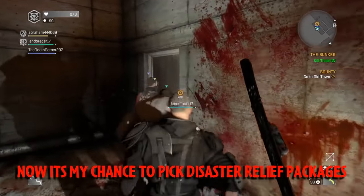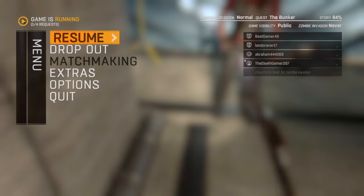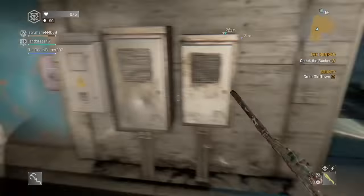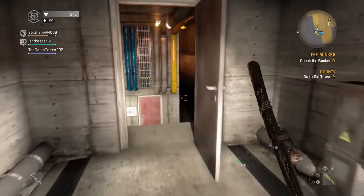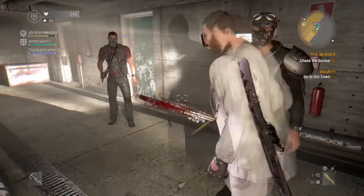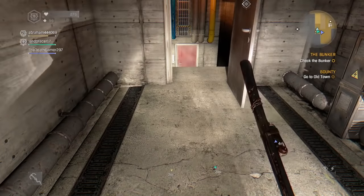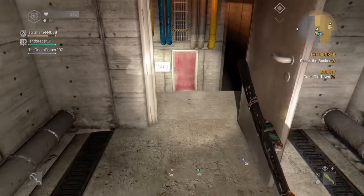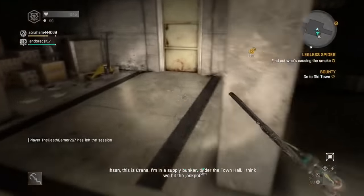Now we are at this place again — we kill that guy. As I told you, we have to do this mission again. This time the session owner is DeathGamer; he is holding the session. Now what we're going to do is go to that specific location — nobody enters that place yet. Remember that's the spot we have to stand. As soon as we are here at this location, the session owner — you can see the star next to him — is going to drop out. As soon as he drops out, me, Abraham, and Landeracer will all be in the same session with the mission to go and check the bunker.